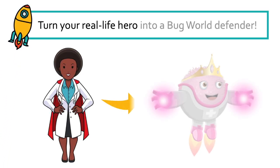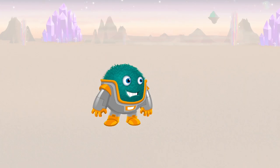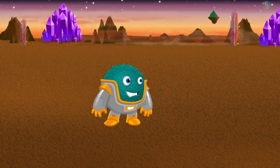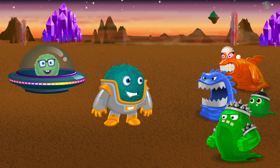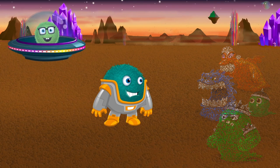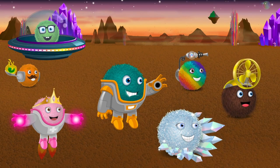Your coding mission today is to turn one of your real-life heroes into a Bug World Defender. Meet Blue Blaster. Blue Blaster lives on the planet Bug World and has a very important job — he protects your spaceship from the buggy slimes. This is a tough job, but luckily he doesn't have to act alone. Blue Blaster is just one of many heroes that live here and work together to defend your ship.